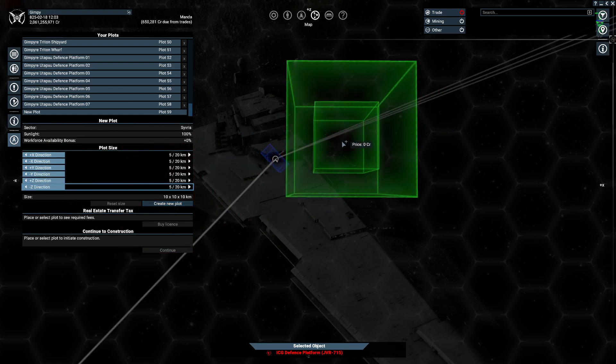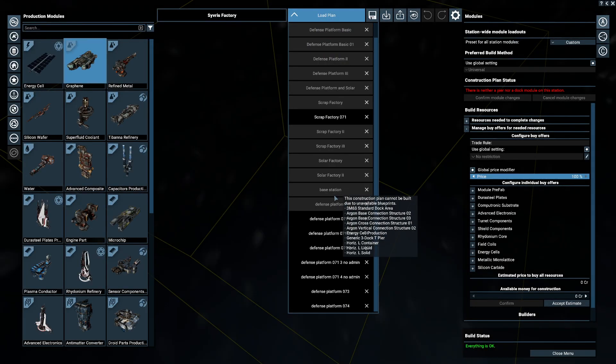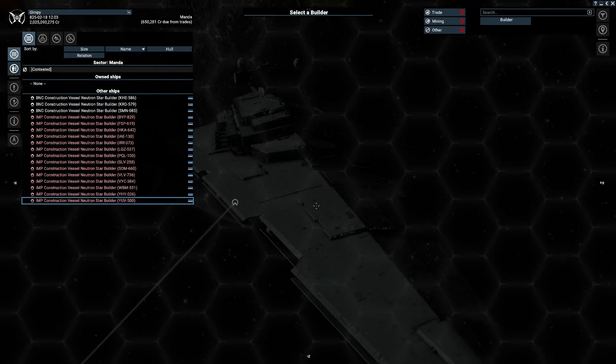Grid - right there. Awaiting orders - go this way, build that. Confirm - accept the estimate. Assign a builder.